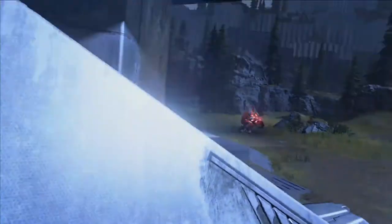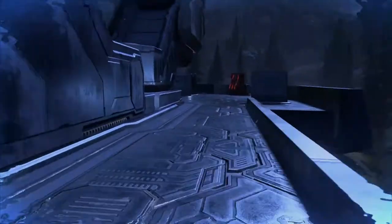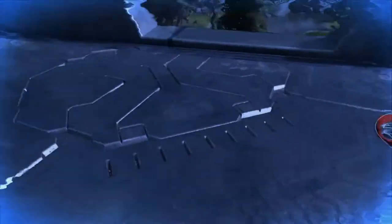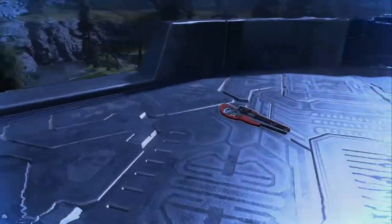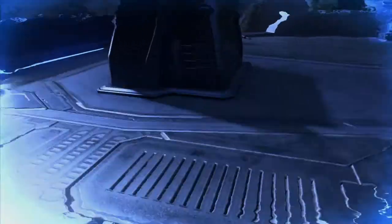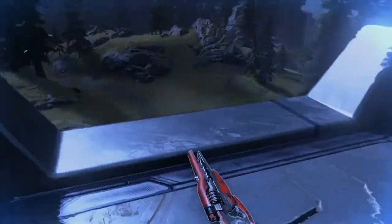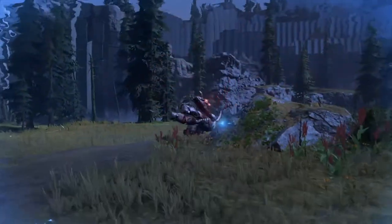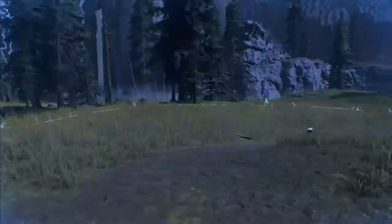Once you kill one hunter the other gets jumpy - turning around rapidly and covering all angles, making it nearly impossible to just sneak up behind him normally. Switch to the motion sensor to get a good idea of where he's facing. Once you know he's facing away from your drop point, drop down, get a back smack, and finish the hunter off.